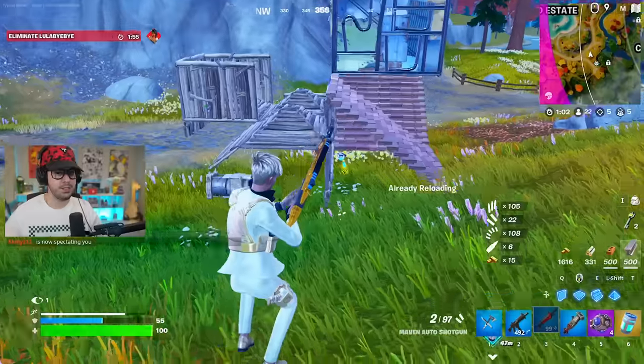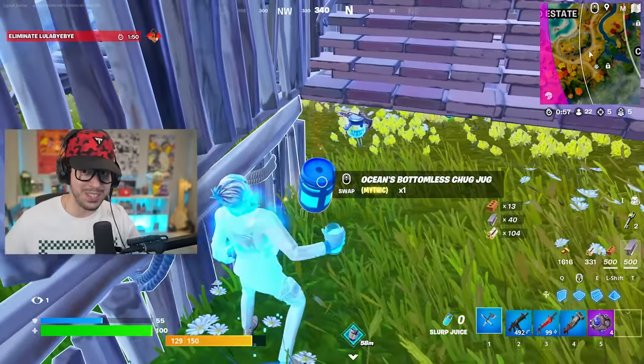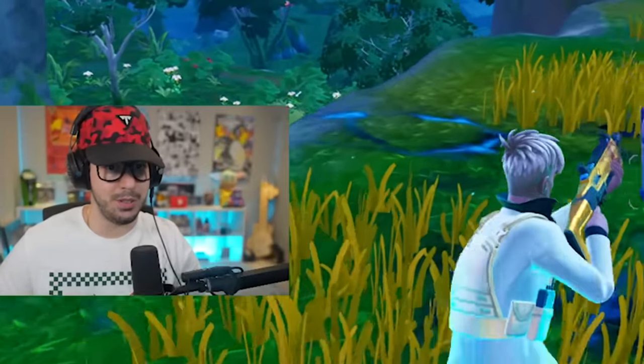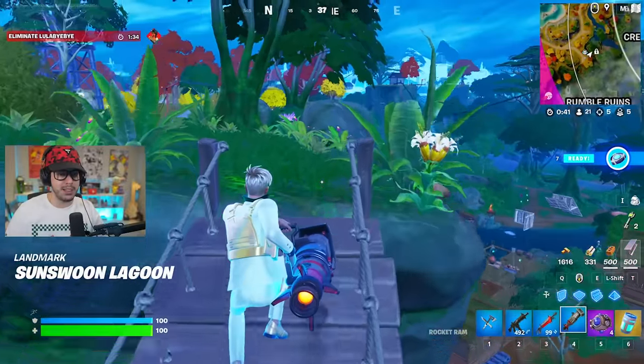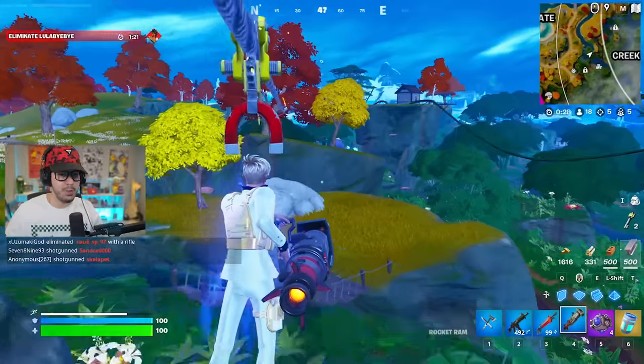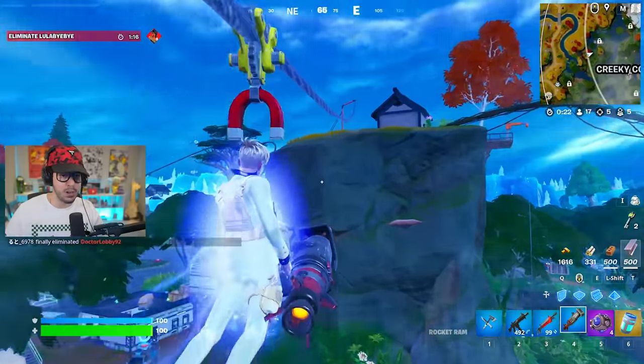Come on, just go down! I'm not gonna use the chug jug, I'll pop this lurk juice again. My combat cache is right there — I get XP for opening it, might as well. Last augment for a shotgun, there you go. Now the other spots that can have heist bags: Mega City has two, a bunch at Fatal Fields, and a ton at Slappy Shores.